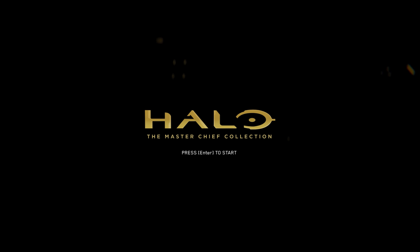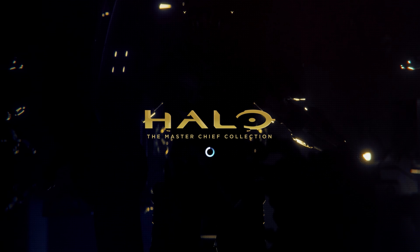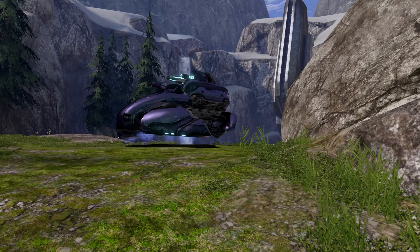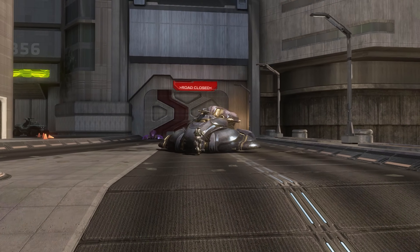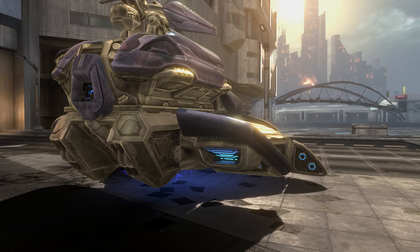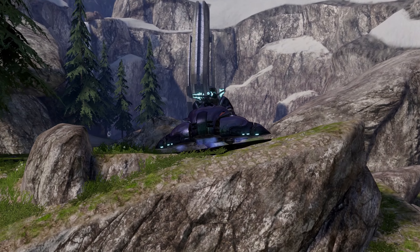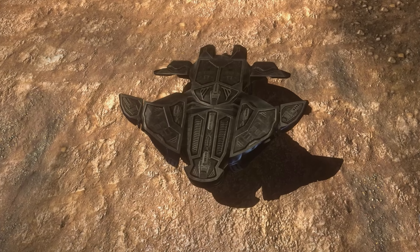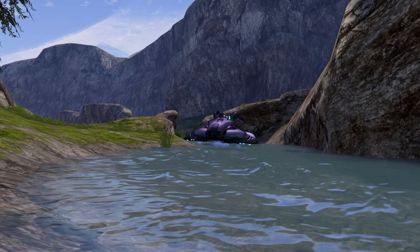I started by booting up Halo 3 and Halo Reach on the MCC. After looking at them both in a bit more detail I found that I preferred the style of the vehicle from Halo 3, but the Halo Reach model just had higher textures and detail, so I ended up making a form of mongrel between the two. The build ended up with the style and general colour scheme of Halo 3 but with a few of the added details from Halo Reach. In my eyes this was the best of both worlds.